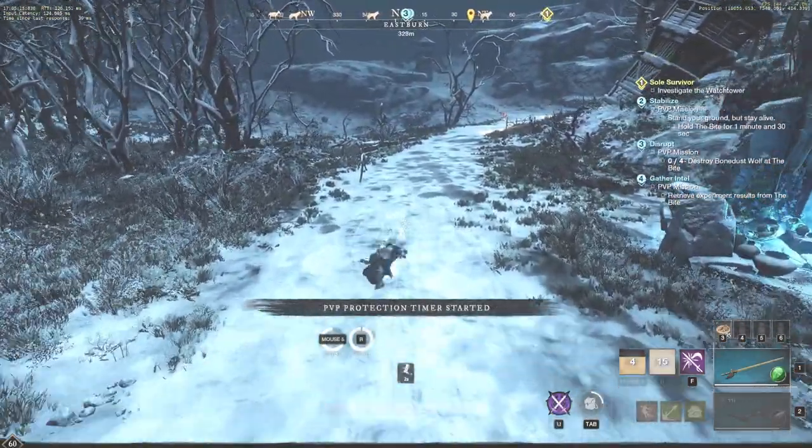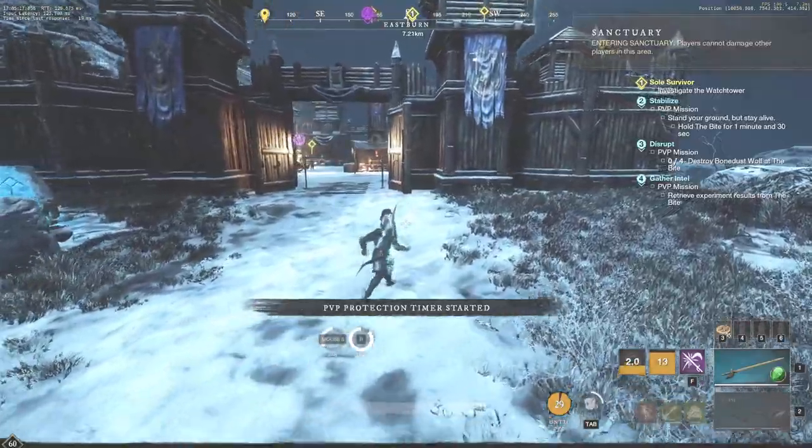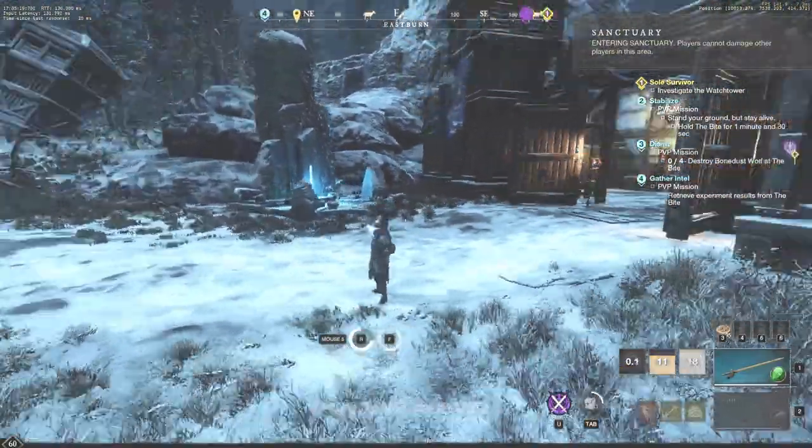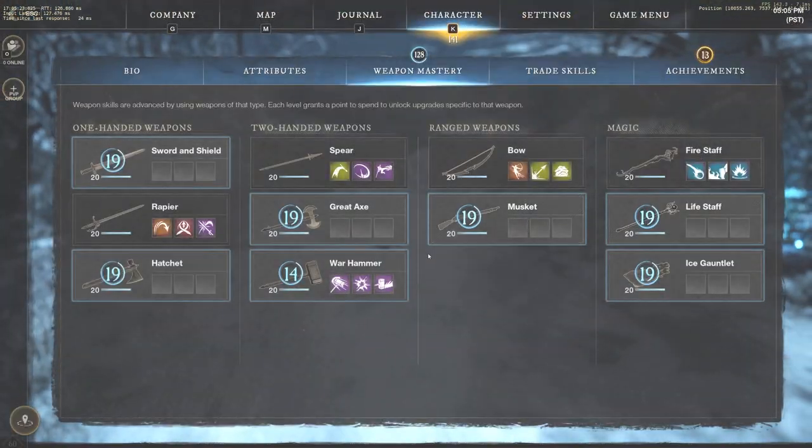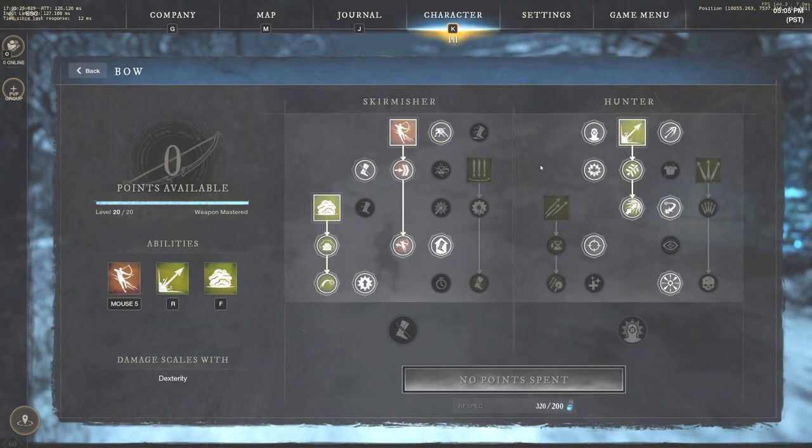Let me use all abilities real quick so you can see them. The first one is evade, next is flesh wound — you can cancel with an auto and actually do a backstab — and then riposte as well. Those are the three rapier abilities. Now I want to jump into the next weapon, which is the bow. The bow has a lot more mobility. When you think of the bow versus the musket, they do about the same damage, but the bow is definitely more mobility-based, which is what you need for 1vX or 2vX situations.